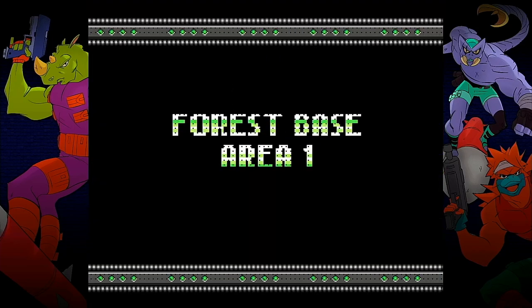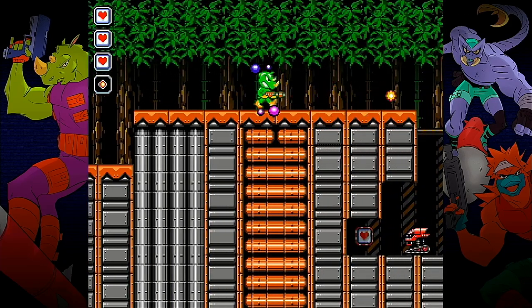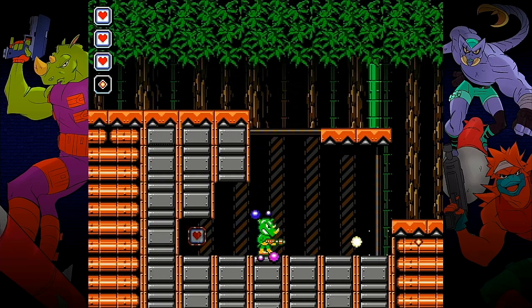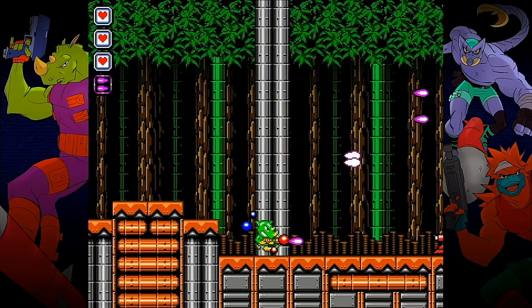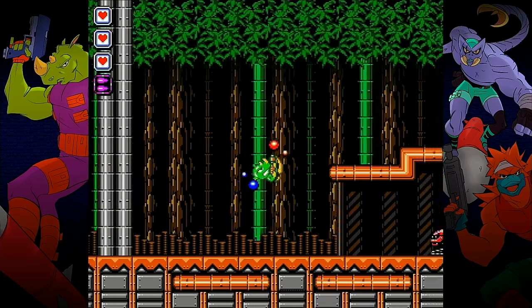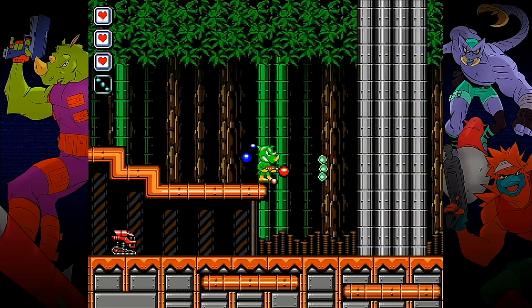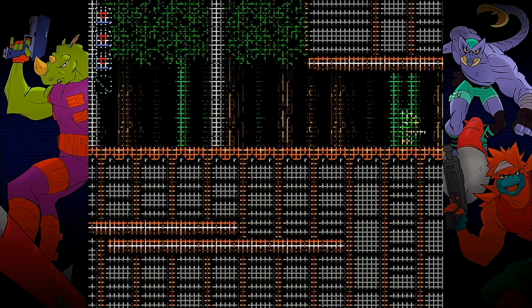The first stage of the game is called Forest Base Area One. As we make our way through this first stage we encounter various robotic enemies destroyed with a single shot, hop over dangerous spike pits, and blast past a couple of turrets which take a few hits to destroy. We also get to try out a couple of different weapon upgrades along the way, and after about two minutes we reach the end of the level.